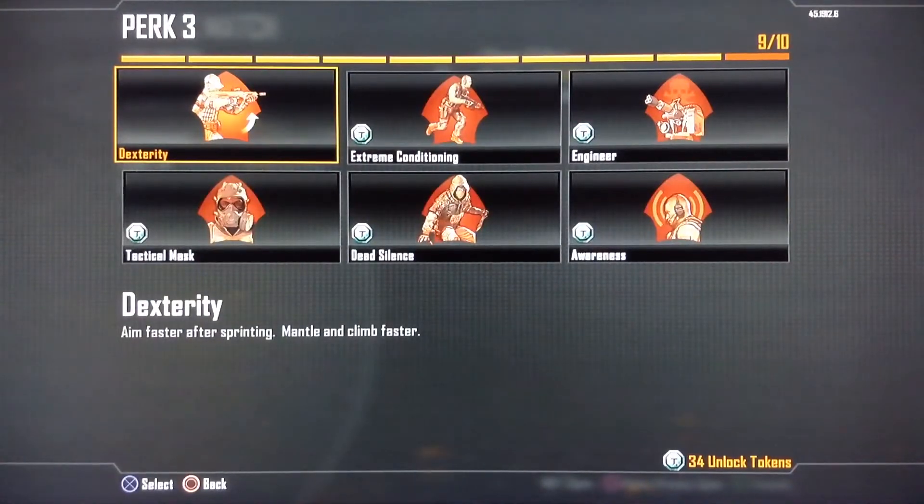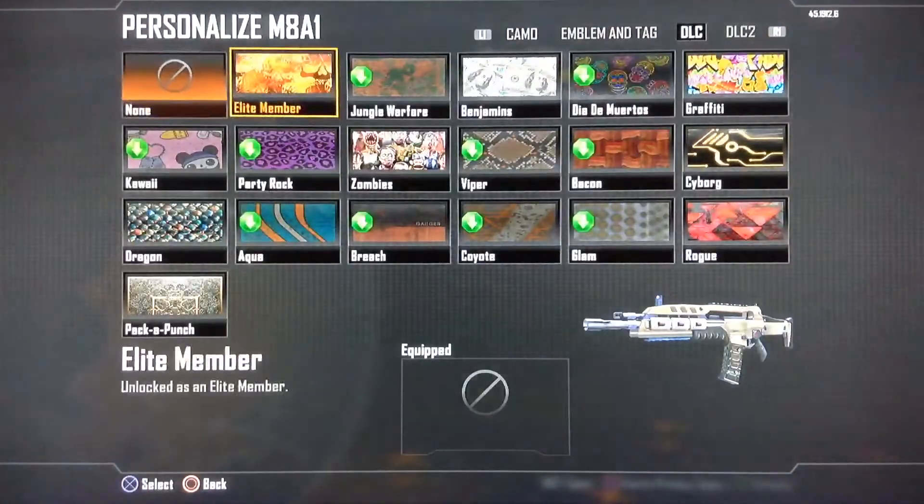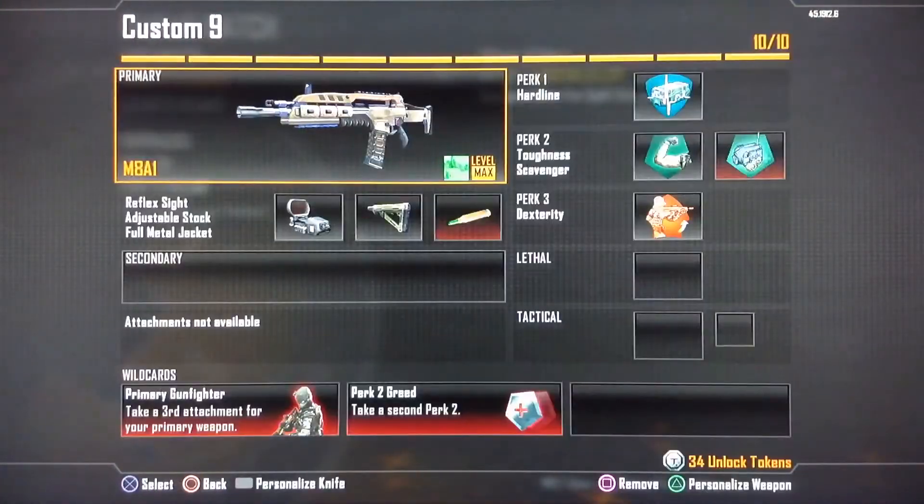If you guys paid attention in the video, I had run out of ammo. And I had the Weaponized camo on there. But yeah guys, this is the gun class setup that got me my third legit nuclear. I've been playing this game for about two or three years now and I've only gotten three legit nuclears. Every game I go like 50 and 3 or something — I always get relentless but I can never get to that nuclear.